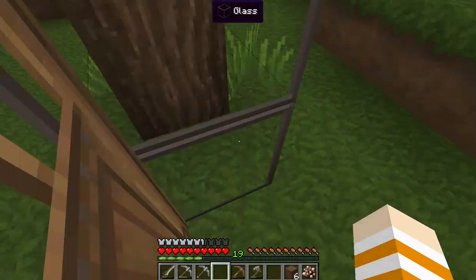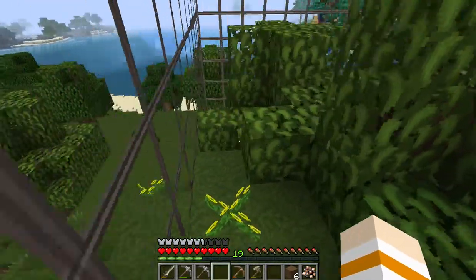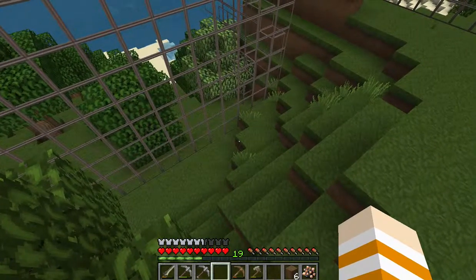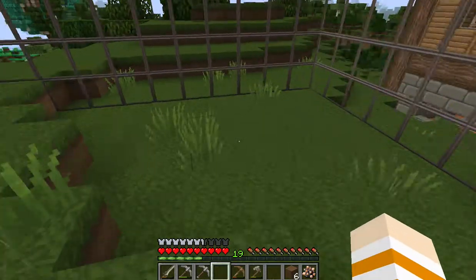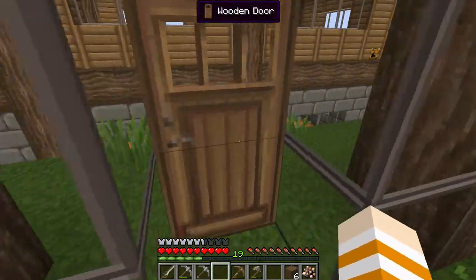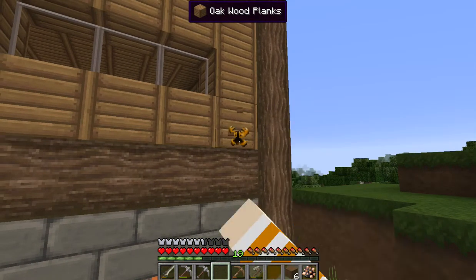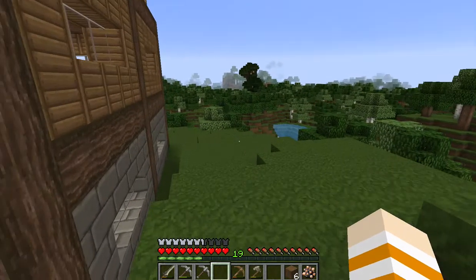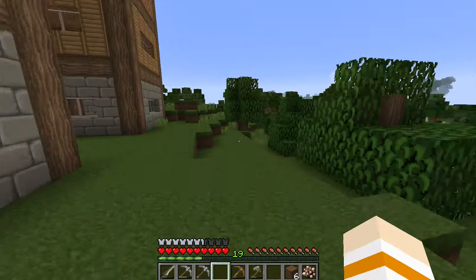There actually is a butterfly in here - there he is! Wait, did that butterfly just get out? Apparently the butterfly flew away when I opened the door - that's how it escaped. I have to be very careful with that. I'm going to put an iron door with pressure plates in here, but I'll do that next episode.